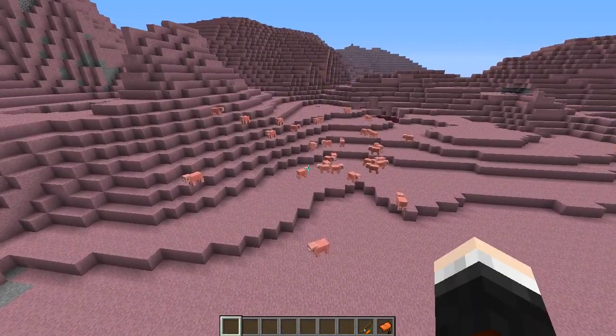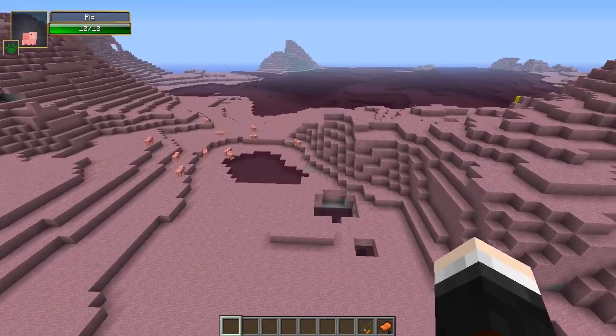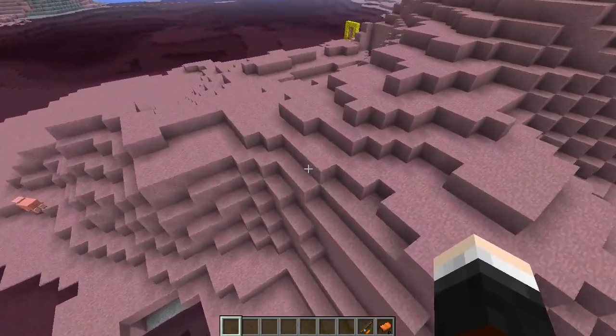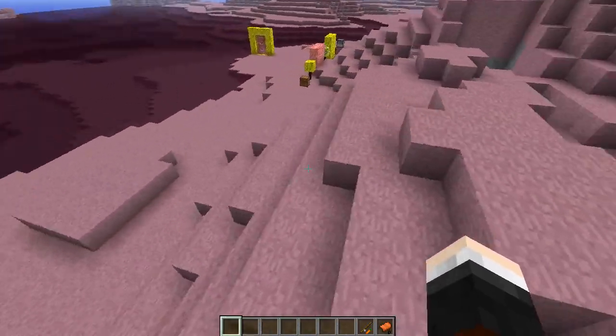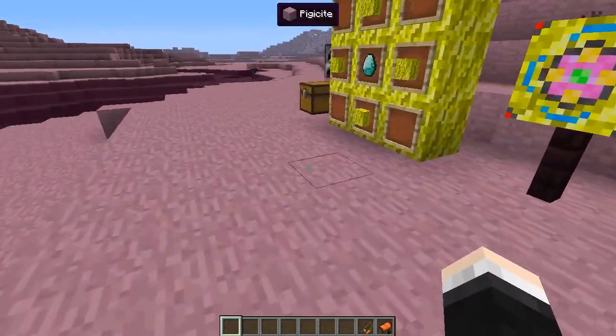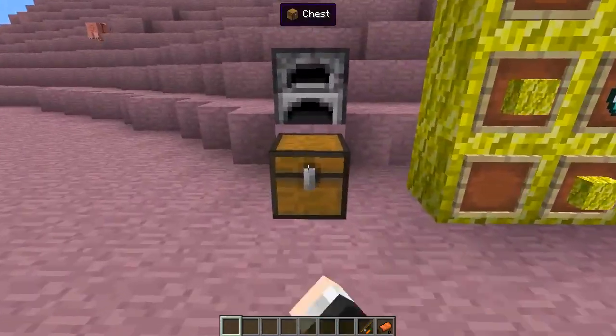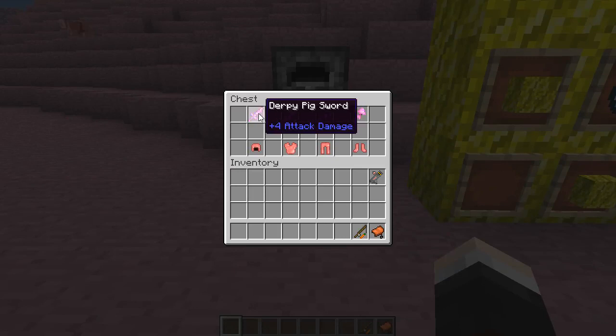Of course there are tons of pigs - look how many pigs there are, absolutely tons! I'm not sure if I'm going to be able to tell which one I need to take back. As you can see, amazing generation - there's pink absolutely everywhere. This is called piggysite, and it's like a stone version of pig I guess. There are some special things to find in this dimension, and we're going to start with what's in this chest: the piggy tools and armors.